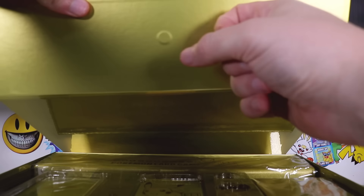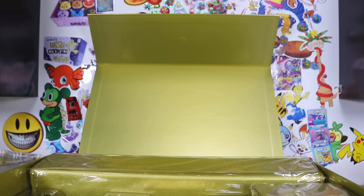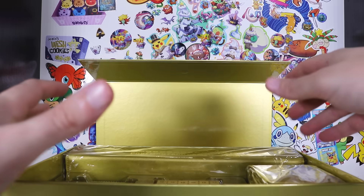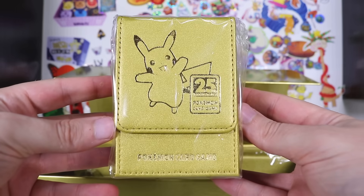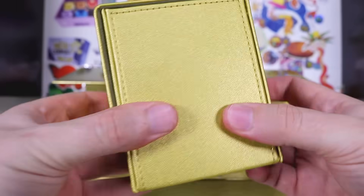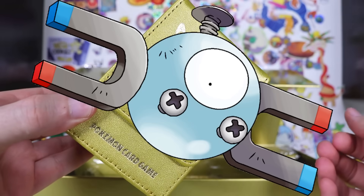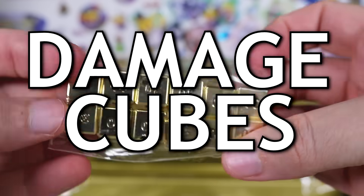Another little magnetic opener. Some of this stuff we've probably seen the English version of, and this can be quite a pricey box to buy. Let's see if there's any exclusive stuff that you couldn't get in English. We've got a gold, high-quality card holder - look at that. You could put your entire deck in there, plus a couple of extras. Utilizing magnets. 12 heavy golden metal cubes - those are damage cubes.